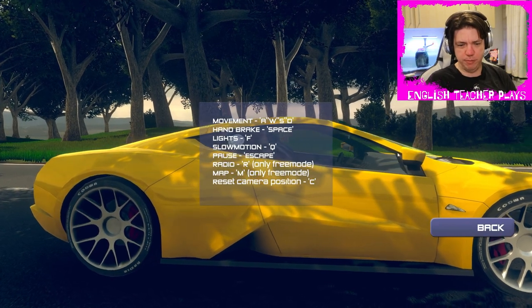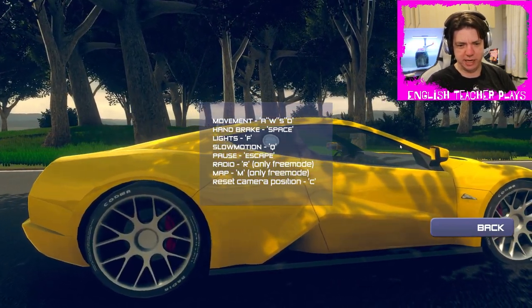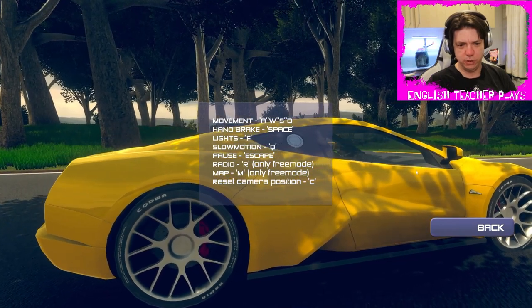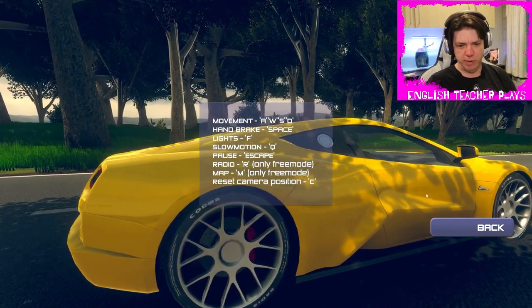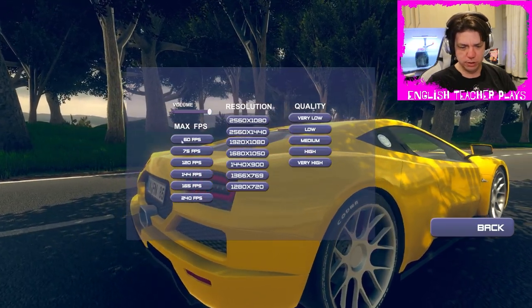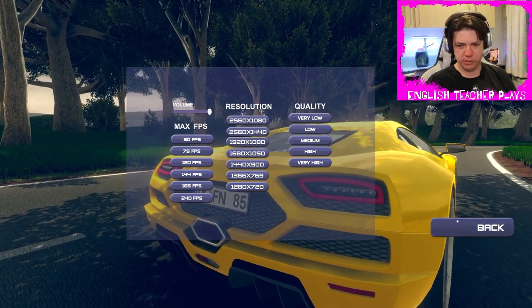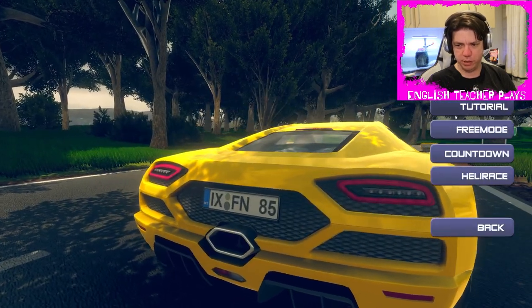Alright, let's look at the how to play. Movement is with WASD. Handbrake is space. Lights is F. Slow motion is Q. Radio, map. I'm guessing this is going to demonetize my channel, so... I don't like getting demonetized, but it doesn't look like there's a way to turn the music off. We're going to play.